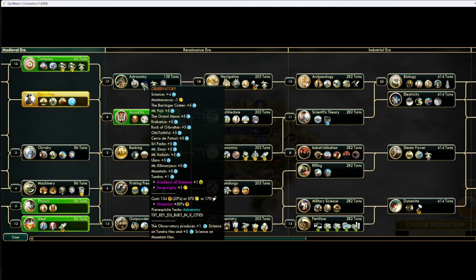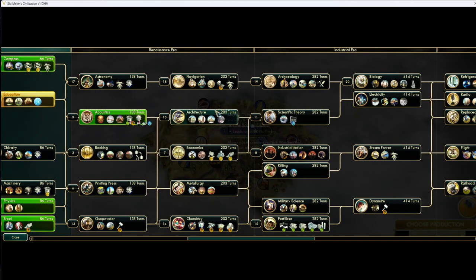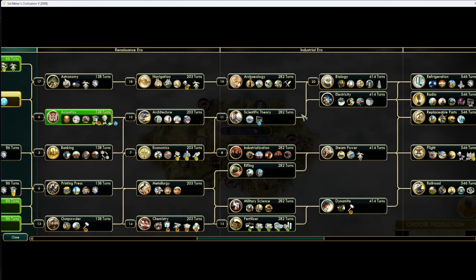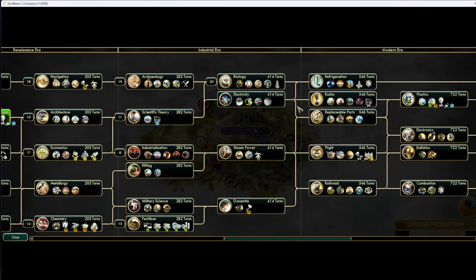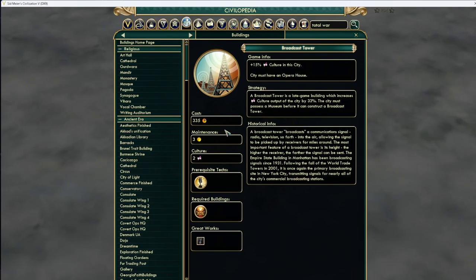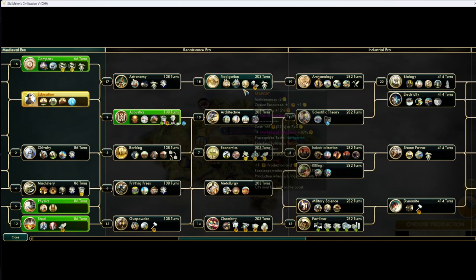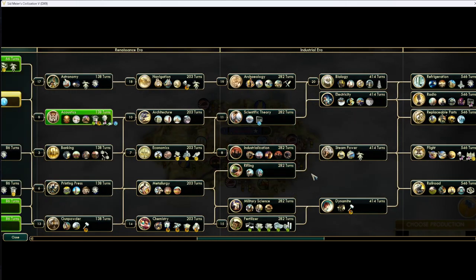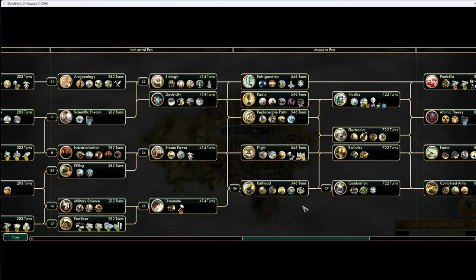Observatories are usually not worth it unless you're in tundra. Seaports are great if you're coastal, otherwise don't build them. Harbors are useless unless you're coastal. Museums — 10% culture for 200 hammers — this is good if it's in your cap, but if it's not in your cap, don't build it. I see a lot of people building broadcast towers and museums in all of their expands. Only do this if you're Aesthetics. Going Landships, the normal tech path is Bio into Steam Power, Dynamite, Railroad, then Oxford into Combustion.